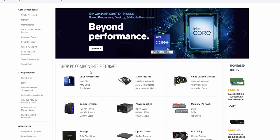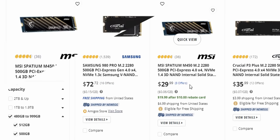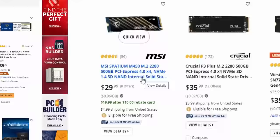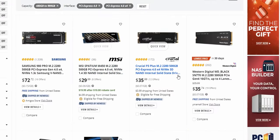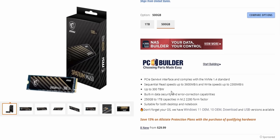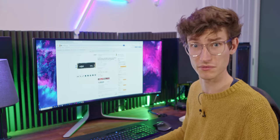For the SSD, 500 gigabytes is all we need, ideally Gen 4 speeds. The 980 Pro is $79 — a bit expensive. But the Crucial P3 Plus is $35 and MSI have one for $29.99. Gen 4 SSDs have gotten really cheap. The P3 Plus reads at 5,400 and the MSI is slower at 3,600 reads, so the Crucial P3 Plus is the SSD of choice for this rig.